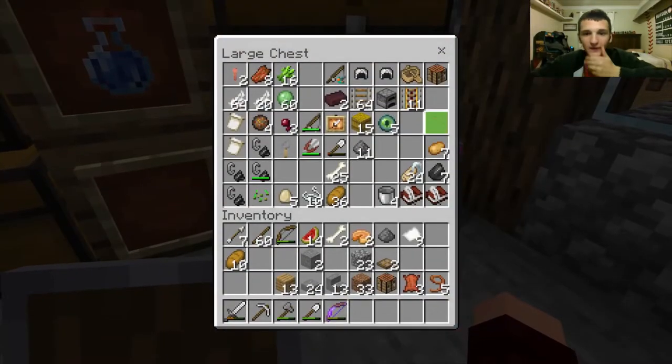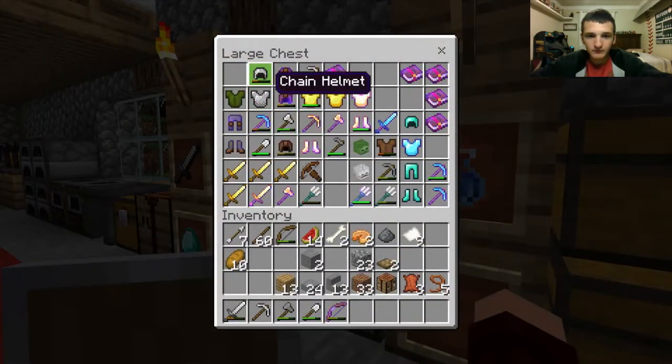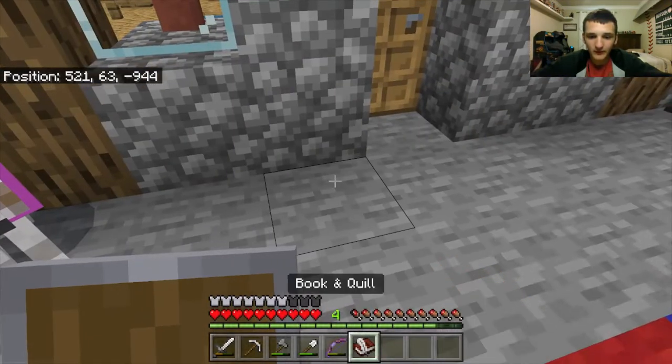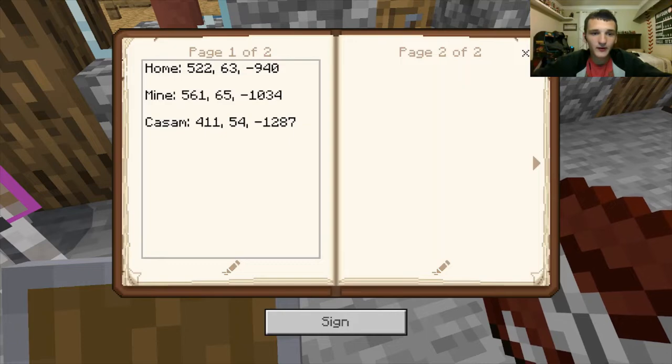I need to chain them and replace that with a new one. I have five eyes of ender — soon I'll go there. I'll take my coordinates book and see if there's anything in the coordinates. There's a chasm — I don't know if I spelled chasm right — but I've been to those places so I know where they are.